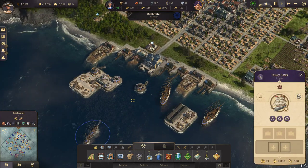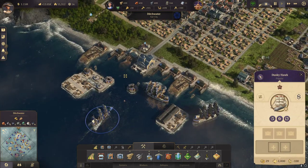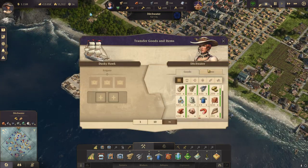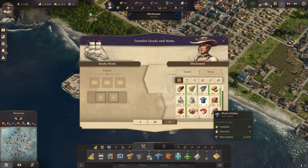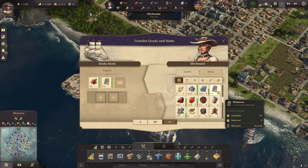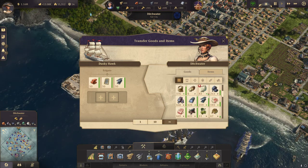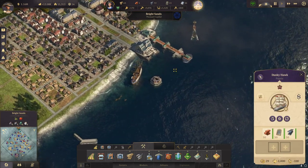We have a frigate over here and two ships of the line. Window production went up — nice. Windows, bricks and steel beams. Let's bring that over.